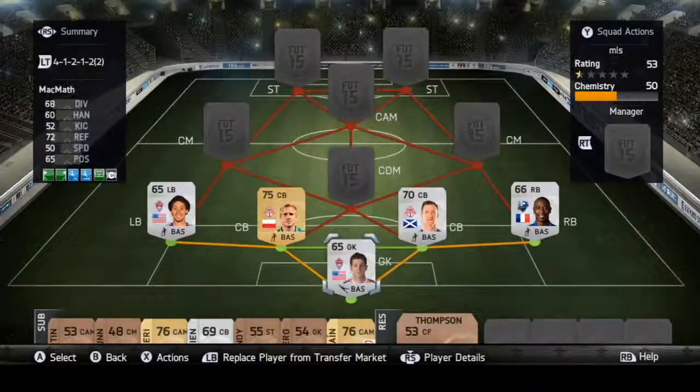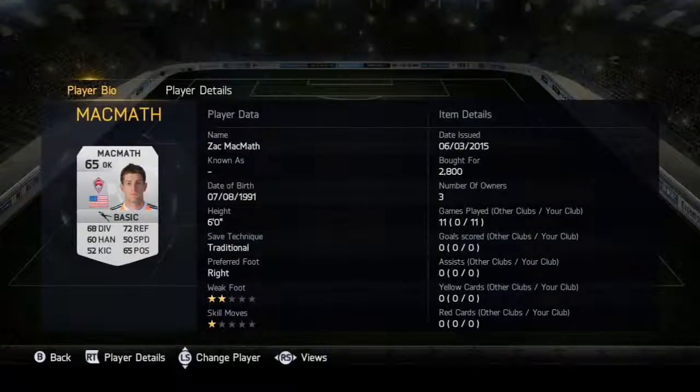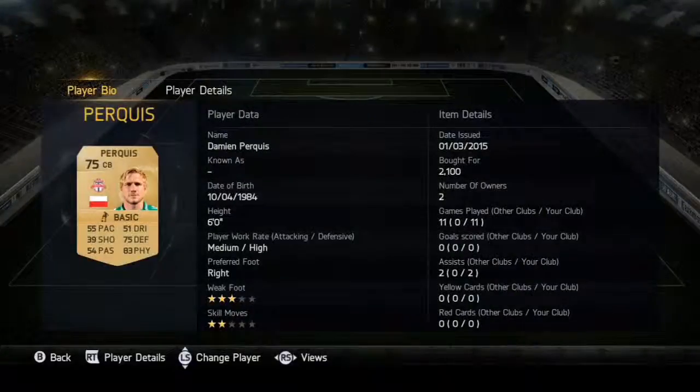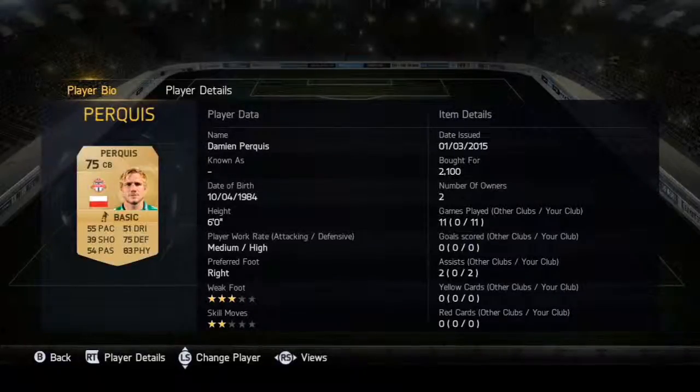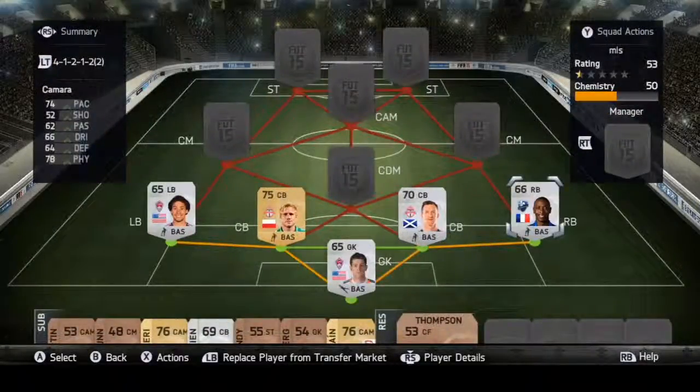Talking about my defensive line — Caldwell was good for a 65 rating. McMath was also good for a 65 rating, but he let in some crappy goals that I think he shouldn't have. Periqui and Caldwell are both really slow, 53 and 55 pace, but they're both solid physically and defensively, so I was fine with that.